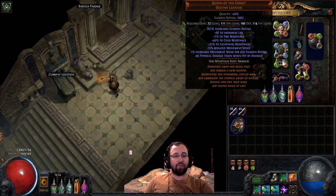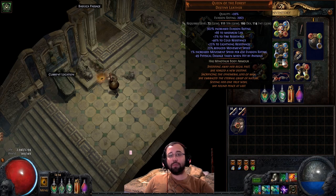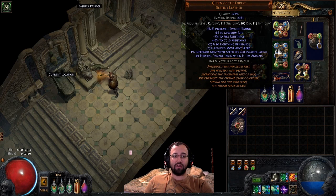Let's look at my gear. I have Queen of the Forest. If you don't know what Queen of the Forest is, it gives you 1% movement speed per 400-450 evasion rating. This is the entire key principle of the build — you have to have a Queen of the Forest.